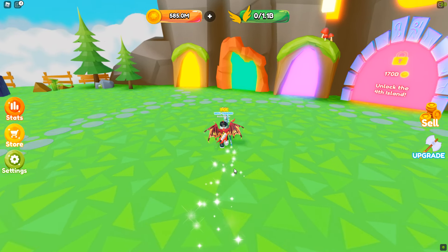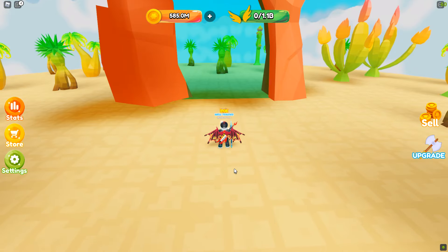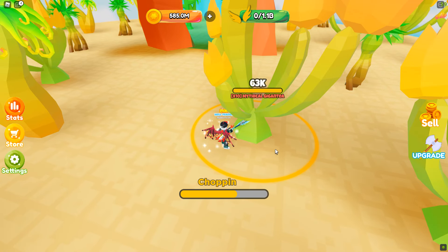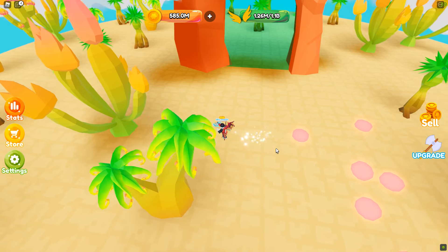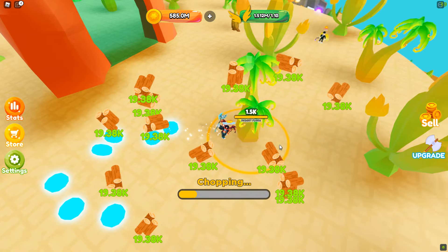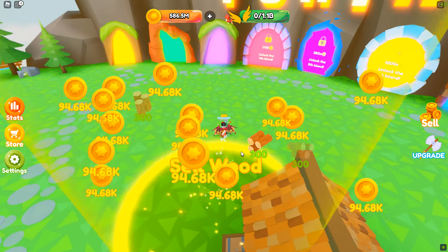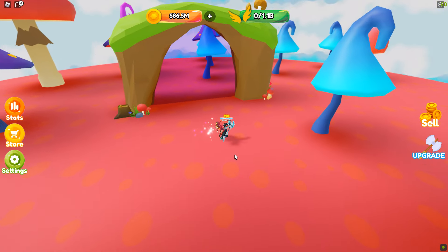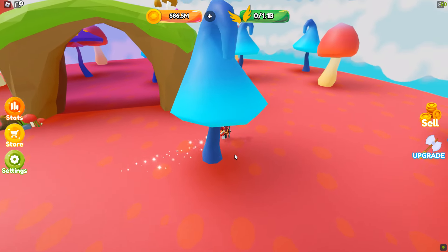The first portal takes you to the trees we were just at, and the second one takes you to a different island you can't walk to, where you're attacking giant cacti. Some of these are really good — they give you a multiplier. I got a five-times and a two-times, but you have to get lucky on those because they're not on every single one.